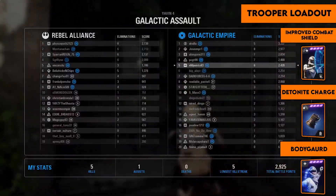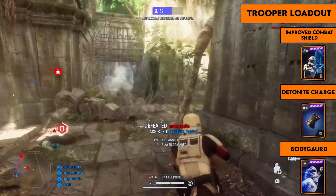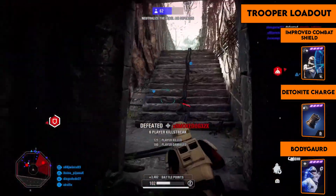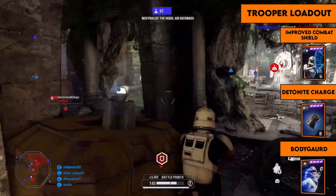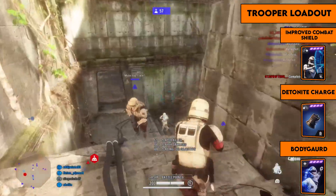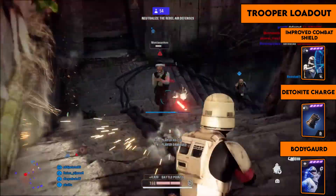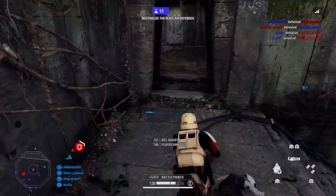The trooper loadout is designed for game modes like Strike and Blast, or when mainly focusing on fighting infantry. I use improved shield, which helps a lot in 1v1s, detonate charge which is always great, and bodyguard which gives damage reduction when you drop to low health. This makes you really hard to kill, fitting perfectly with this playstyle.